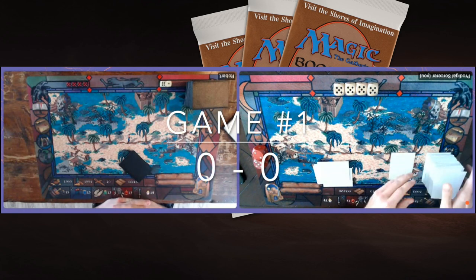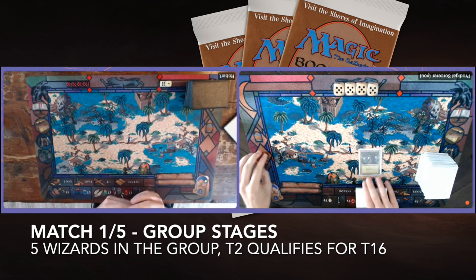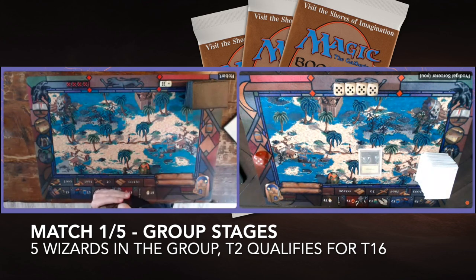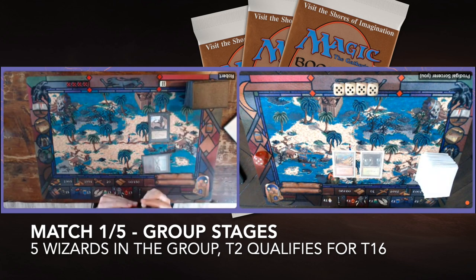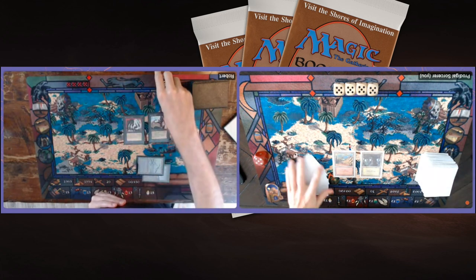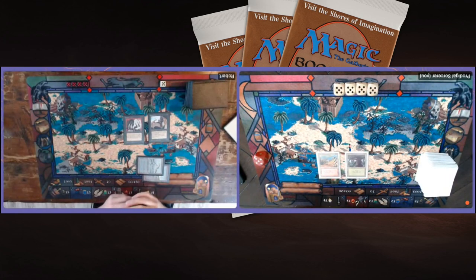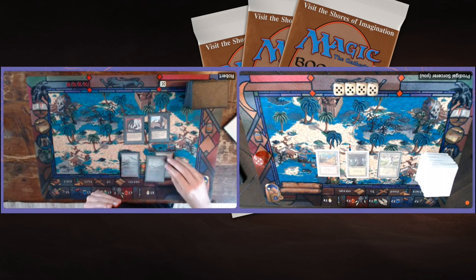Game one of our Highlander 93-94 tournament is starting. I'm taking a mulligan, starting with one card less, and I'm on the play. This is the first match in group stages — five people in the group, top two advance to the top 16 out of 46 total players. I'm playing red-green against Robert's mono-black. A slow start is really bad for my aggro deck.